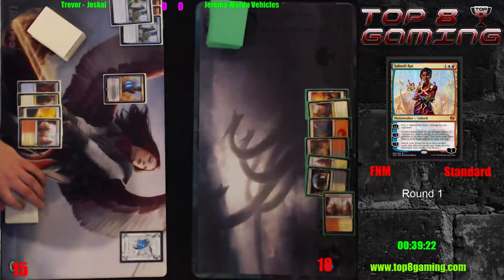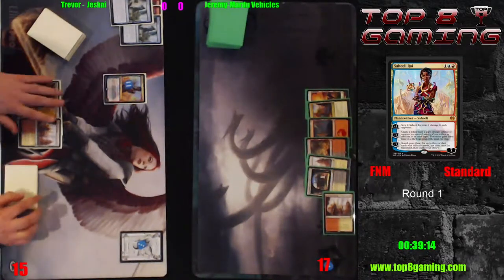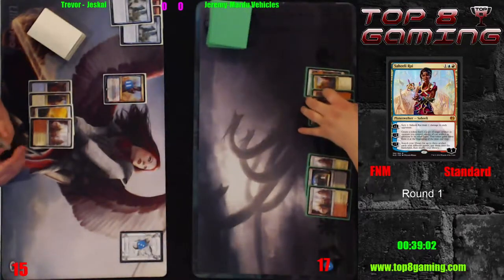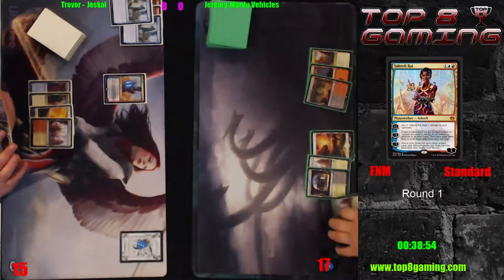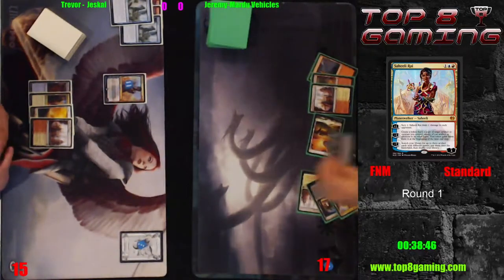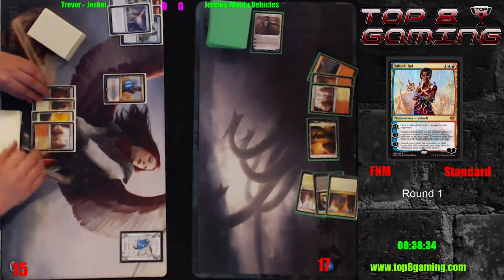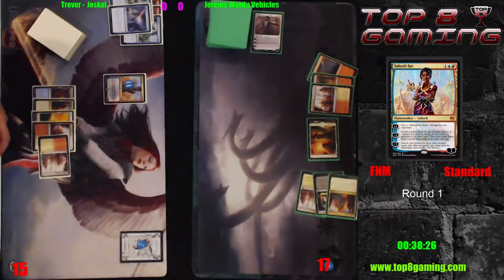It's a damage a turn — a very long clock. He's also missing land drops, which is pretty big. Usually when you get to this spot, it's key that you just keep hitting land drops because you're already ahead on board. Neither deck fights each other well on the planeswalker axis — they're both very good at controlling creatures, but planeswalkers are a different story. There's Gideon, and he did leave up three mana with that Unlicensed Disintegration.